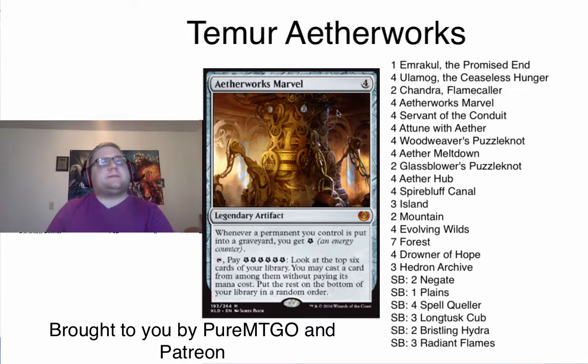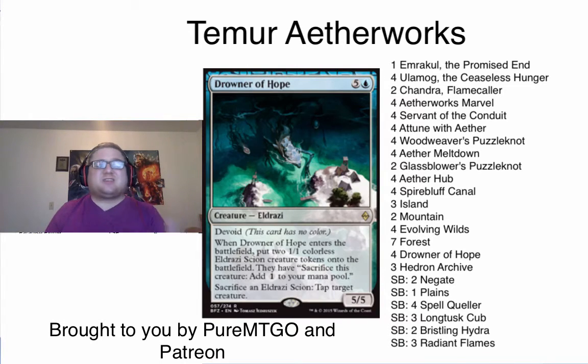Let's talk about the best creature in the deck — that's actually Drowner of Hope. Putting in those two 1/1s, it's seven power for six mana split up between multiple bodies, and it stops the mid-range decks from attacking us. It stops the aggressive decks from attacking us, and it just buys you so much time.